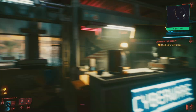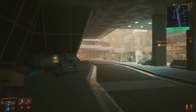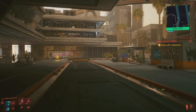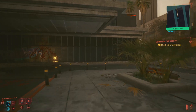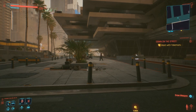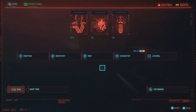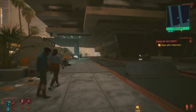The only catch is that in order to refresh the shop, you can't skip time in this area. You have to run all the way to the end of this street and then skip time, then run back. You go all the way to here until that green thing disappears from the mini map, then you can skip 24 hours and run back — she'll be completely restocked on quick hack components.